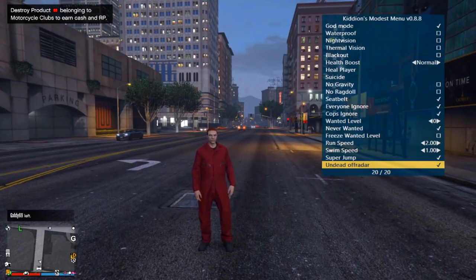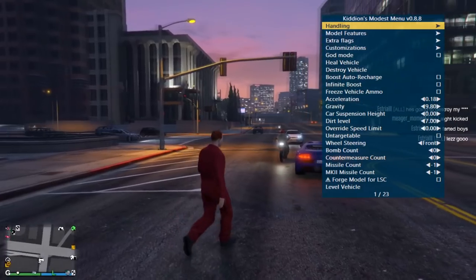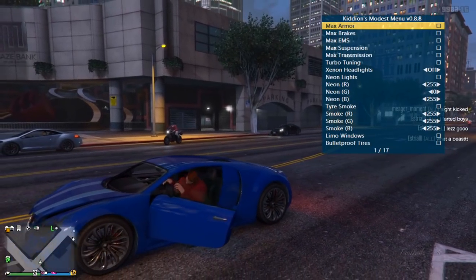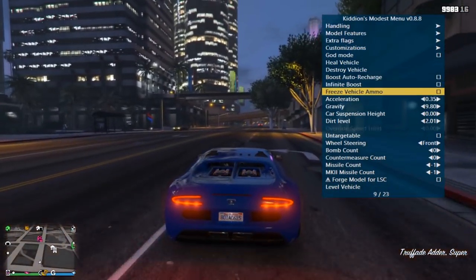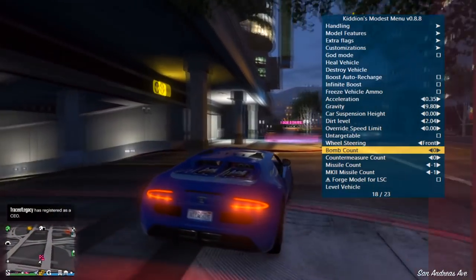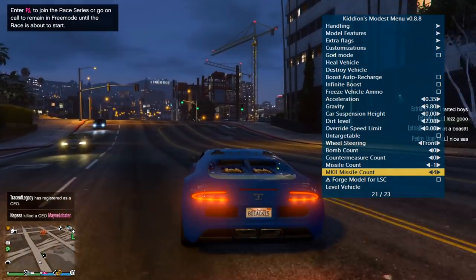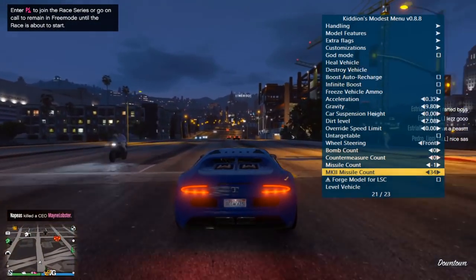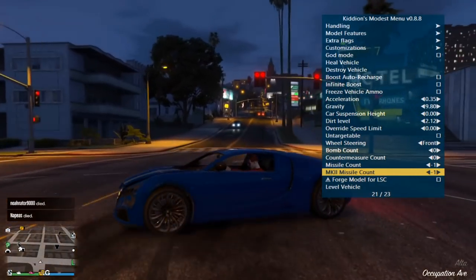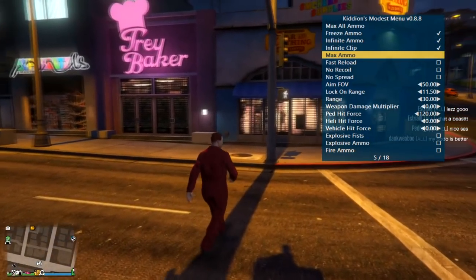Super jump — oh yeah, this is a good one. Undead off radar — I think it's an off radar feature. For vehicles you can change the handling, god mode, customizations, max armor and all that. Infinite boost, freeze vehicle, ammo gravity, bomb count — probably for drop mines. You can give yourself missiles for the Mark 2, for example, because that only has a limited amount. There's also Mark 2 missile count. Weapon options: max all ammo, freeze ammo, infinite ammo, infinite clip.